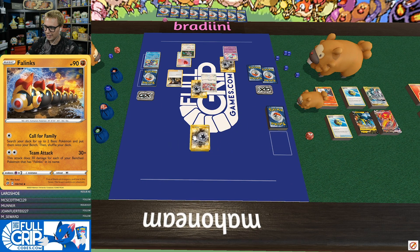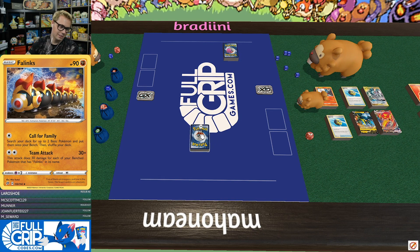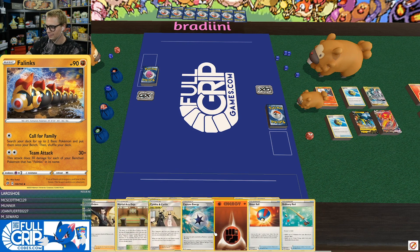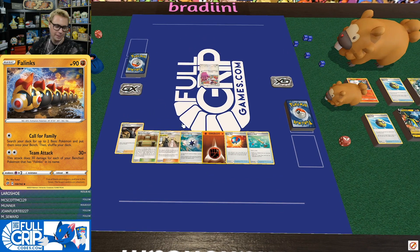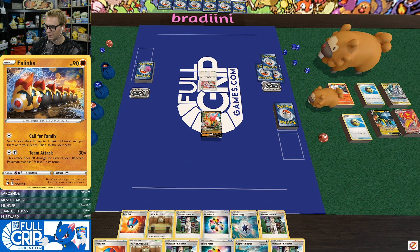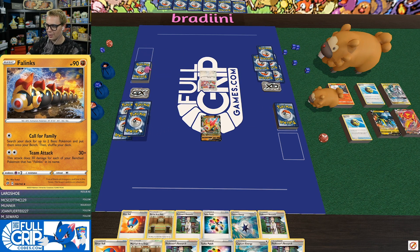We were looking pretty filthy there for a second — I thought I had you, but that was close. The main appeal of Phalanx is definitely that we hit Eternatus for weakness — that's the idea. We went toe-to-toe with Mad Party. I do think Mad Party's just pretty decent as far as non-GX goes, but there's a handful of decks you just cannot beat with Mad Party.